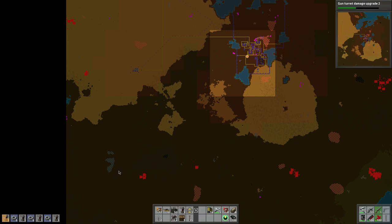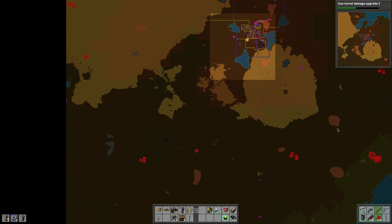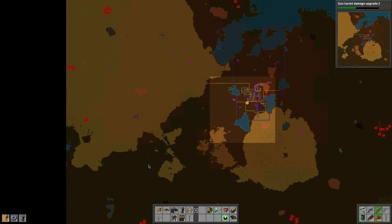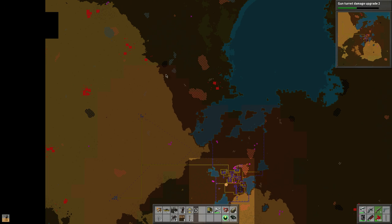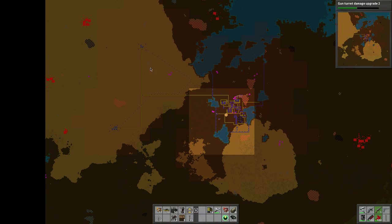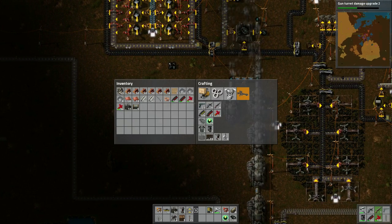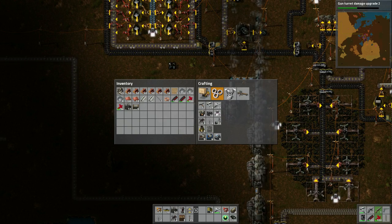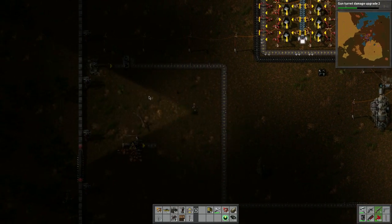I'm gonna head down to this other resource here, take out probably these two alien colonies, and then pipe the resources up into the system. I do want to use a railway eventually — that would be a lot more fun. There's also a small deposit I want to tie in. Our pollution is slowly increasing. I'm gonna make another steam engine here and then we'll call it a day.